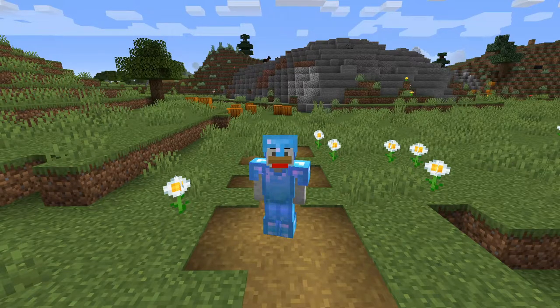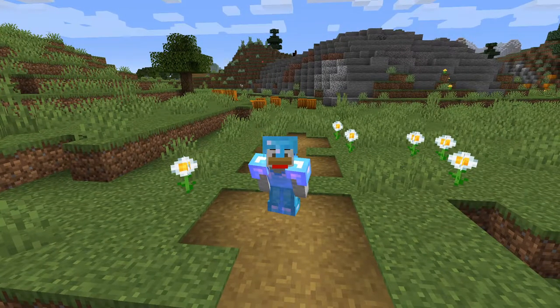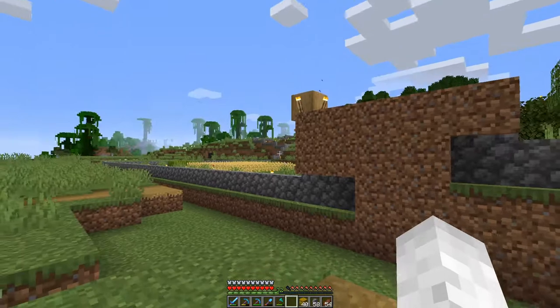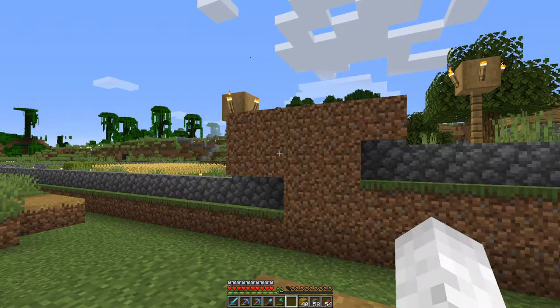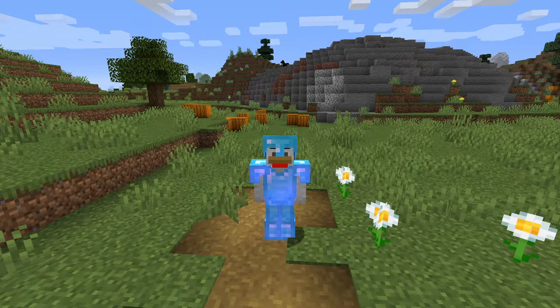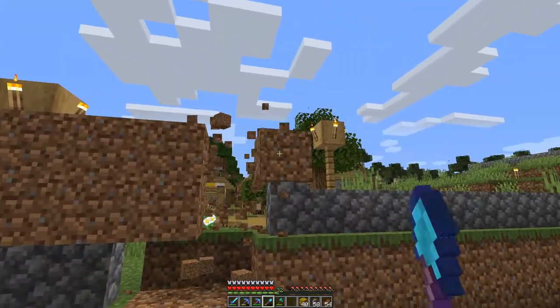Hey guys, welcome back to episode number six of my Minecraft let's play. Today we're starting out over at the village because something weird's gone on. As you can see, we had a hole in the wall here and I came over here and panicked straight away, given that we'd spent quite a lot of time in previous episodes trying to get the mending and fortune villager. However, I'm happy to report that after checking, the villagers are all still in place.